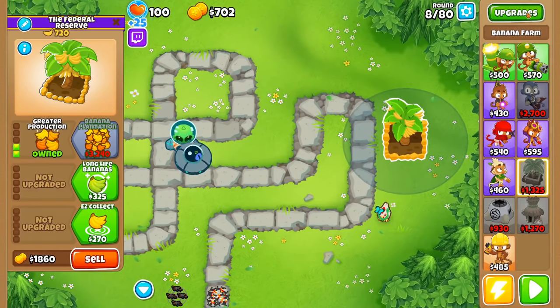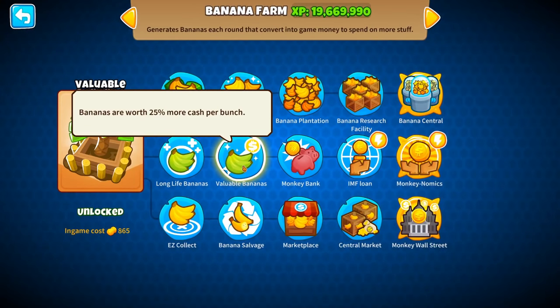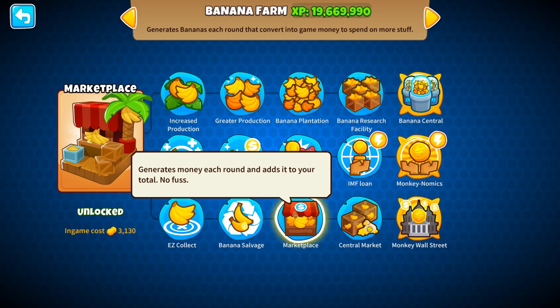When you compare this to the other 2 paths, you can see why this is such an easy choice. The middle path doesn't give you more money until you get the Valuable Bananas upgrade, but that's an investment of $1,190 and only gives you a 25% increase in money. The bottom path doesn't make more until the tier 3 upgrade, which is good, but it costs $3,615 to get that increase in production, and it just isn't worth the time needed to save up for that.